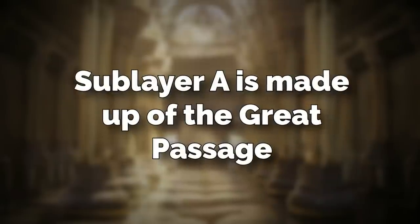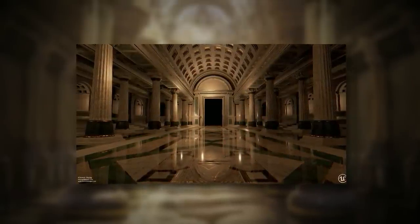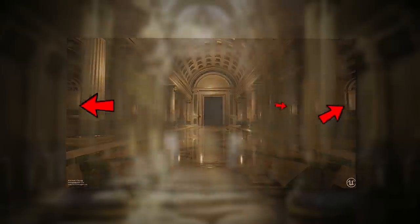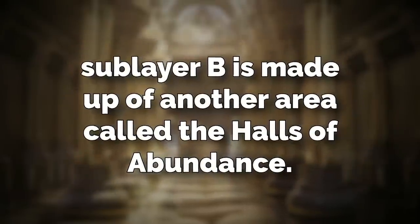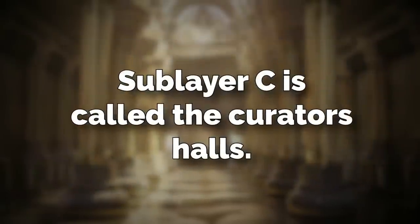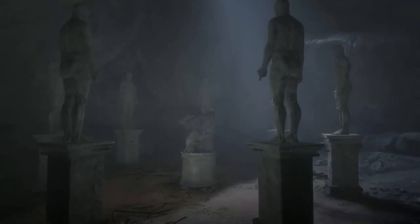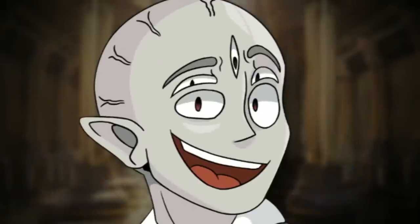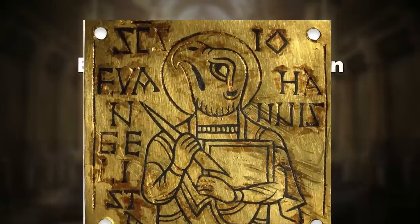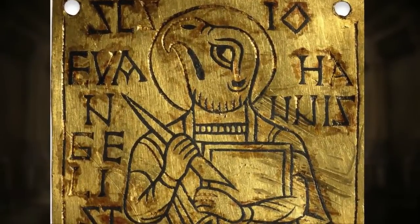Sub-layer A is made up of the Great Passage, which is the first massive hallway that seemingly goes on forever in one direction — think of a huge castle corridor — with different rooms that splinter off from it. Sub-layer B is the Halls of Abundance, a hallway and room held up by thin threads in the void with a massive dining table in the middle covered in food, plates, and silverware that is not old. Sub-layer C is a hallway full of life-size statues of backrooms entities — creatures we know like wretches, but also creatures never seen before. Each statue has a golden plaque with words written in an unknown language.